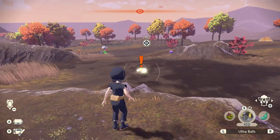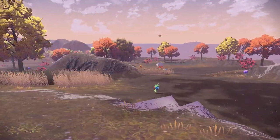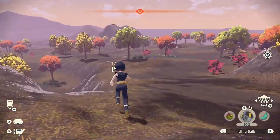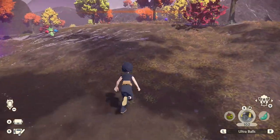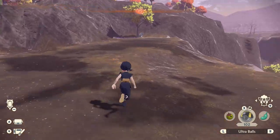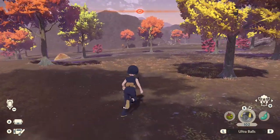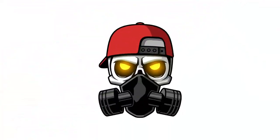If they see you, you're going to have to battle them, so try not to get seen. There's also an alpha Roserade over there that you can battle. You can see there are like three right there — they're very common here. You can also find them southwest of Coronet Highlands, but this is probably the most common spawn location, so go ahead and pick one up and then we're ready to evolve it into Roserade.